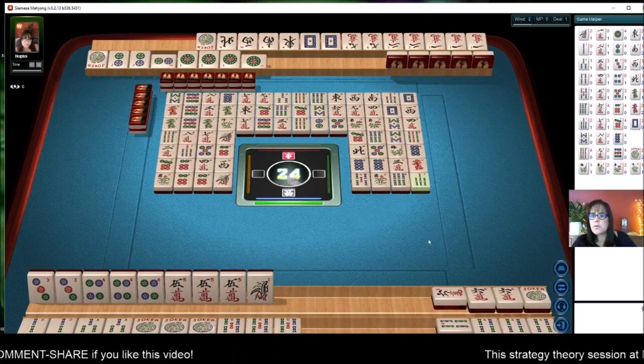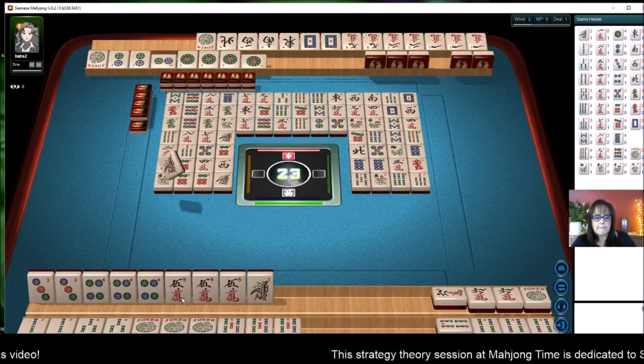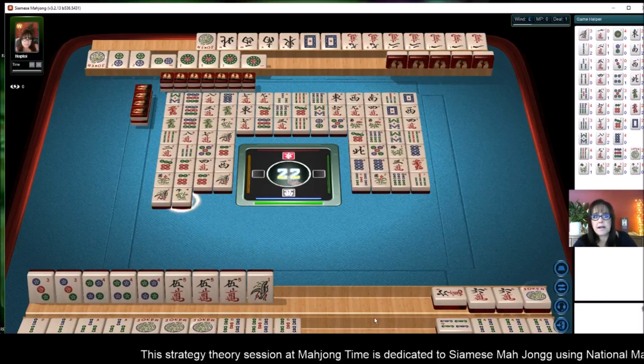All the six cracks are out — I hope I didn't discard that. One bamboo. So at this point, we are ahead because we have the quint, which is a higher value hand — unless, of course, they win their second hand.